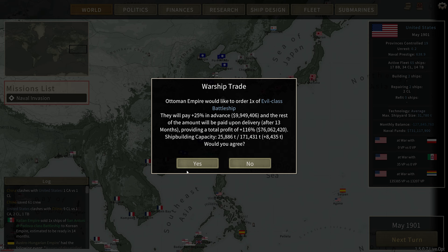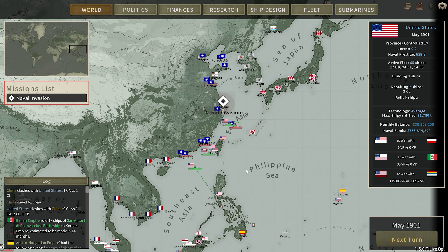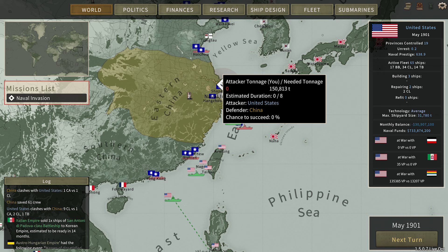The Ottoman Empire would like to buy that one heavy cruiser for 2.7 million. Let's do that. Perfect. Let's see how this naval invasion is going — that's my duration. We need to get more ships in here. Right now we have a 0% chance of success. Let's move — we'll get these ships up there. Here's our fleet. We have these two battleships, they're ready to go.